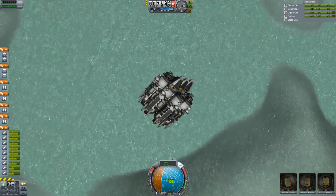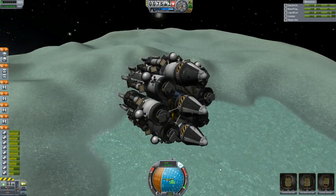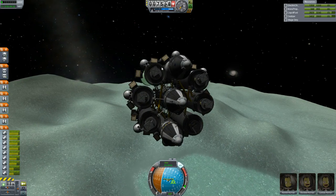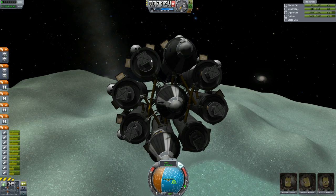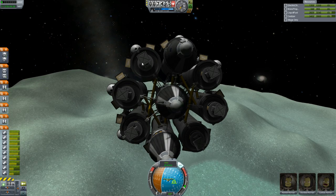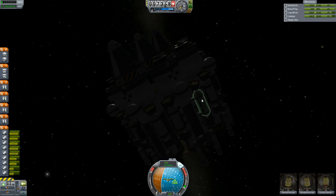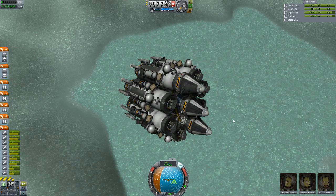We should probably prioritize what goo canisters we're going to use next. We want to use the ones from the tanks we're going to lose first. It looks like this tank right here is going to be the next one to go. We've already used the goo canisters on that side, so when we land here we should use the goo canisters on the other side.